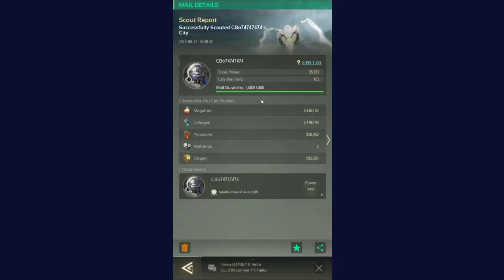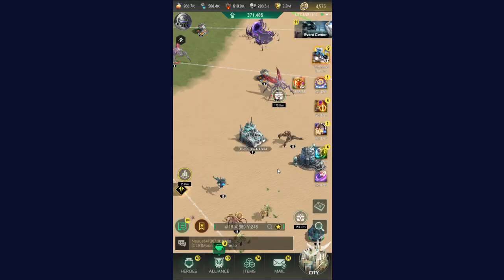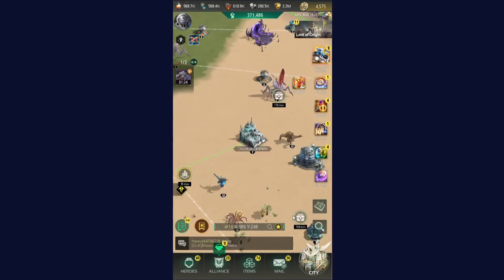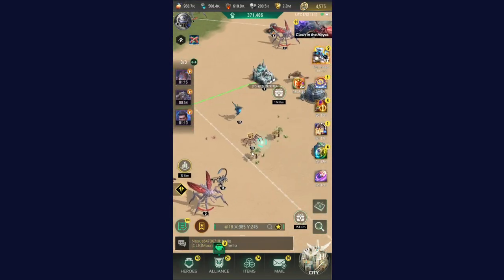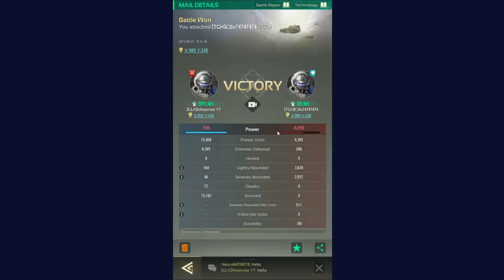Now I am going to attack an enemy building to steal regime resources to show you live proof that regime resources can be robbed using a central titan. Here you can see the resources I obtained from that player.